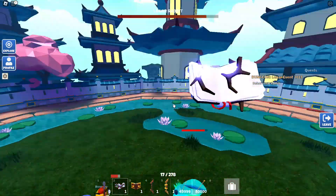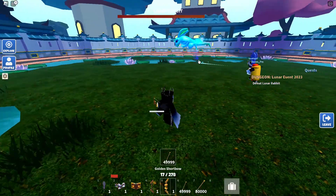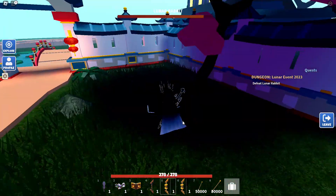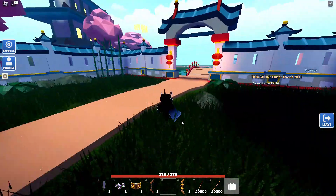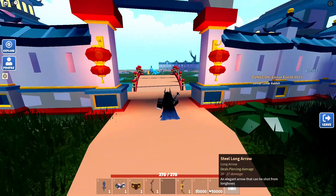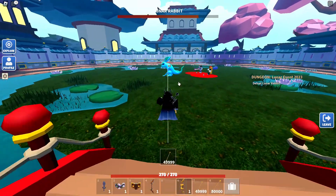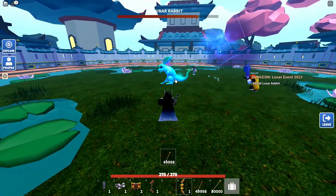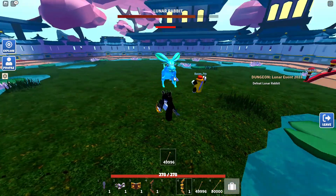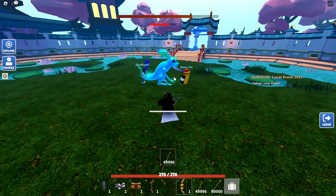I'm almost dead — do I fully die or just get knocked out? Okay, I'm dead. Do I respawn or am I out? I was right about the arena entrance from the leaks — look at that! I may have lost the bow when I died, which doesn't seem fair. Anyway, let's keep attacking the Lunar Rabbit. I'll speed this section up since it's probably not the most interesting part.